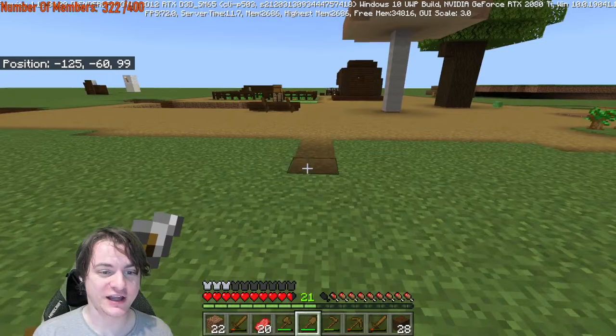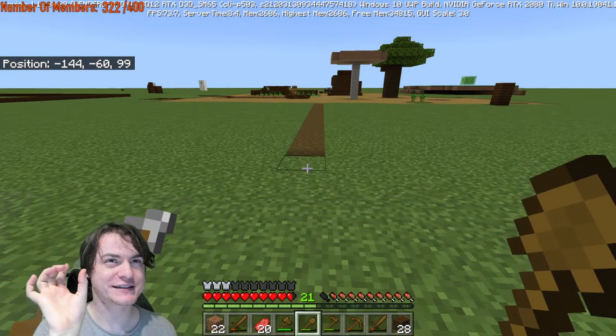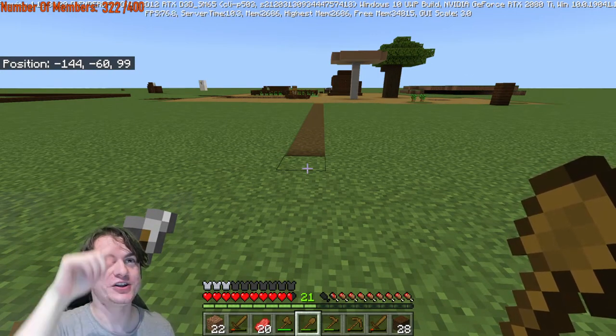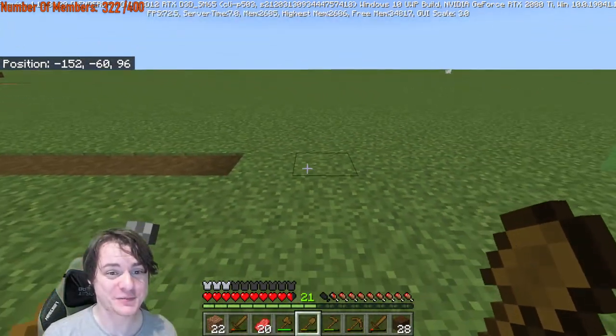What we're gonna do is have a big area where mobs cannot spawn. As long as we have a four-chunk radius — that's 128 by 128 blocks — that needs to have no mobs spawning. We need to place down something like over 10,000 pathway blocks.